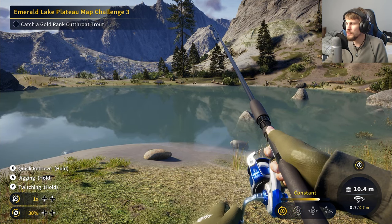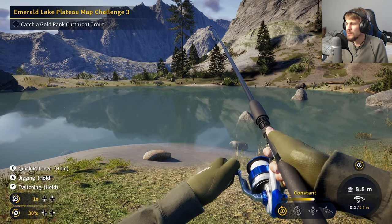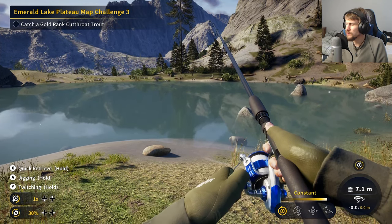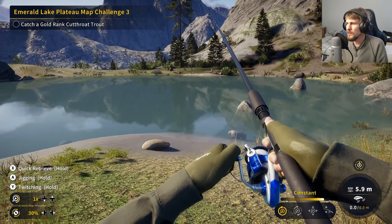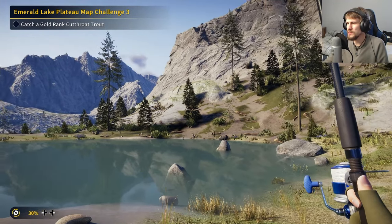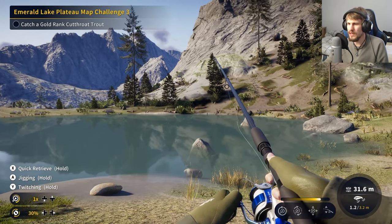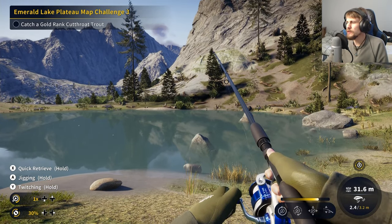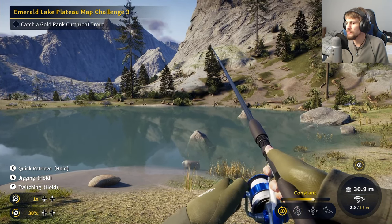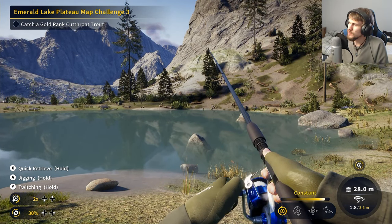That's actually pretty interesting — just by changing the pressure I put on the trigger for retrieving it, I can actually speed up and decrease my reel speed. I had no idea that was even a thing you could do. Like on the bottom left-hand side, you can see it has the pre-built retrieval speeds — or preset speeds. But if I want to go very faint, I just barely start to retrieve it, or I could press full for max speed. That's kind of interesting to know.